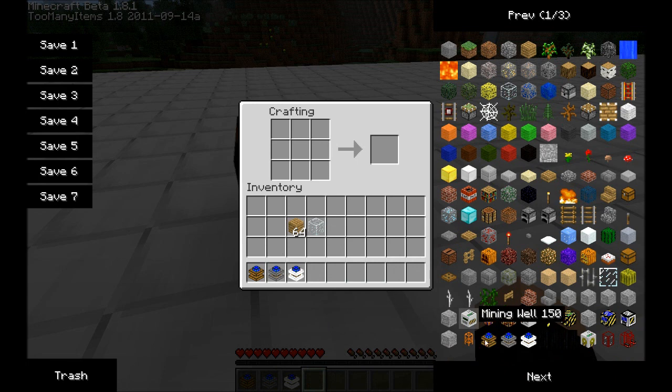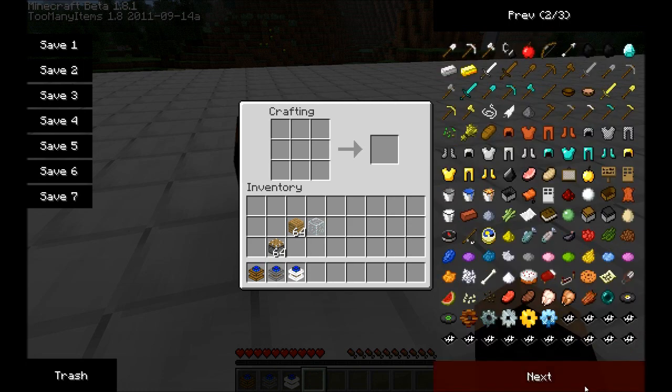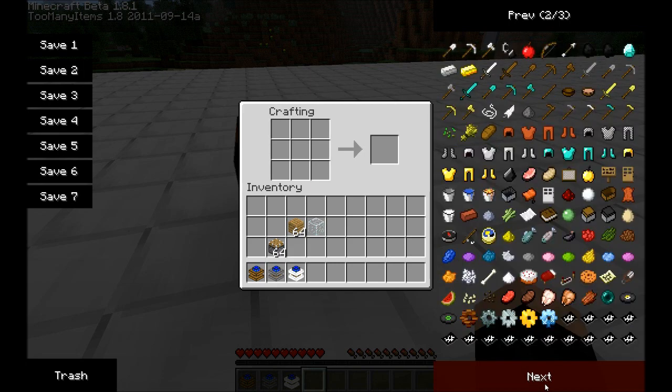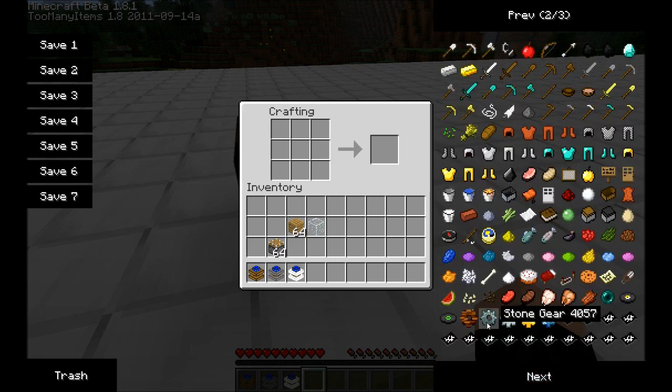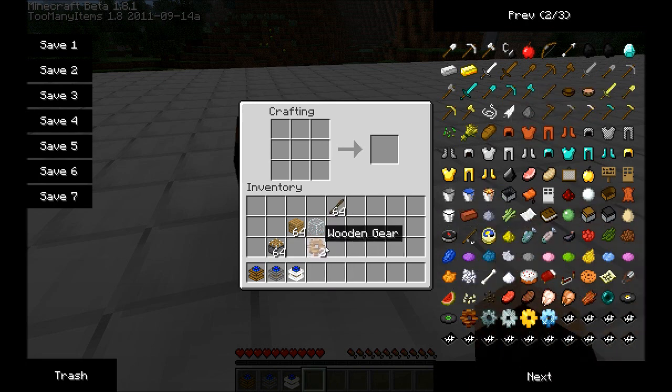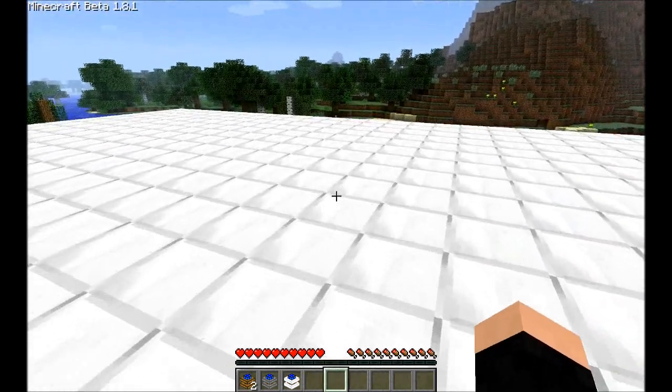We need wood, glass, and pistons. To make a wood gear, you place blocks like that and you get a wood gear. Then you take your wood gears, place them like that, a piston there, glass there, and three wood on top — and you've got yourself a redstone engine.